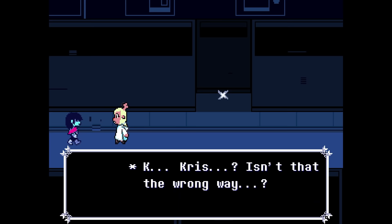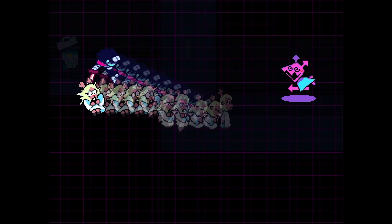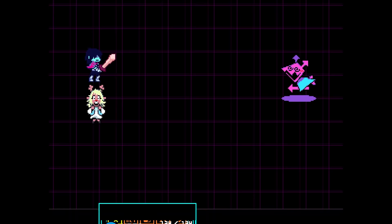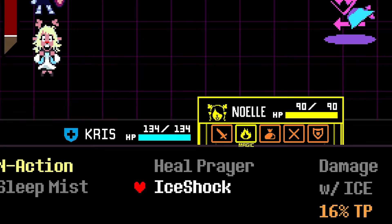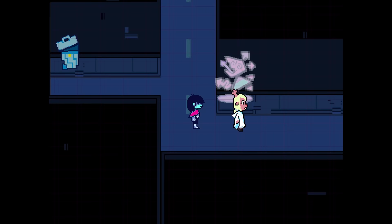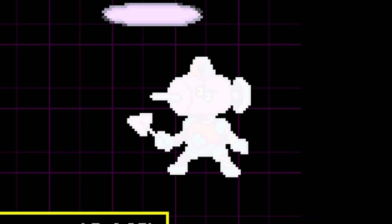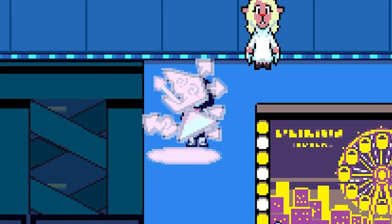Noelle makes a joke about already regretting this, which becomes an unsettling foreshadowing for events to come. It isn't long before Chris and Noelle trigger their first enemy encounter. When this happens, rather than using traditional acts of mercy or violence, select a mysterious ability found within Noelle's command menu titled Ice Shock. When Noelle casts this very powerful attack, it freezes enemies to the spot. What's creepy about this is how, after leaving a battle, the enemy remains frozen to the exact spot we found them — forever frozen in time.